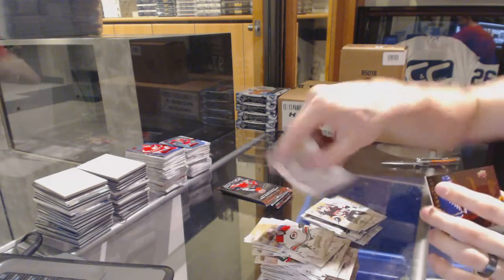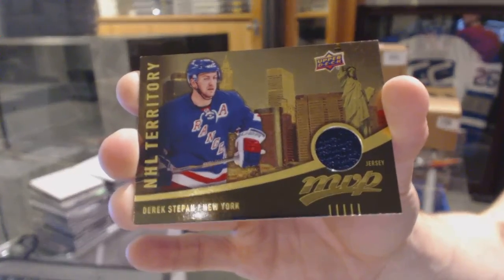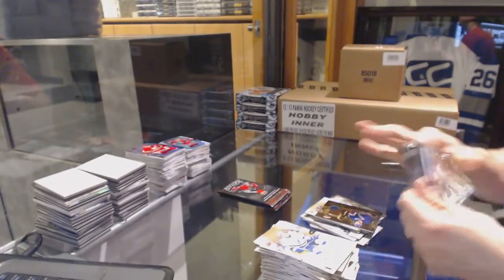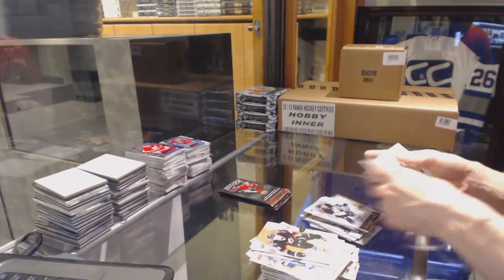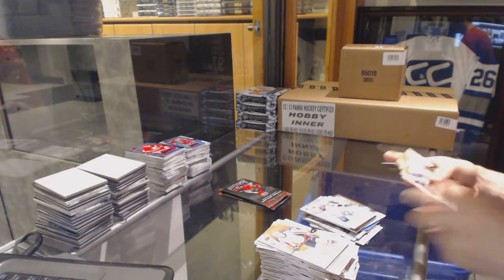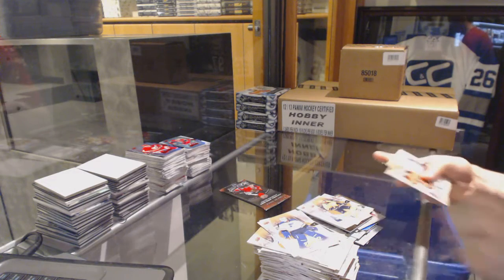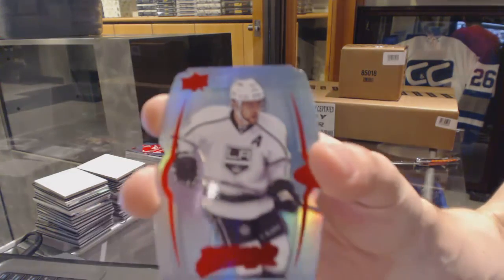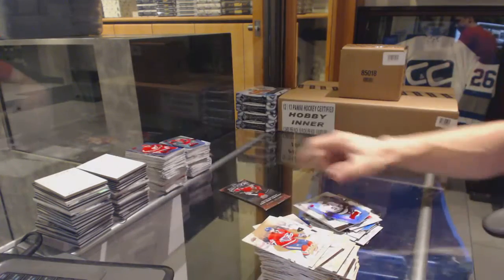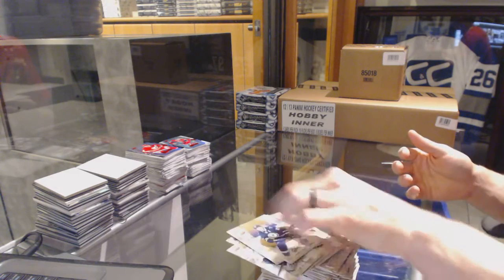Puzzle for the Senators, Mike Hoffman. And an NHL Territory jersey for the New York Rangers, Derek Stephon. Rookie for the Pittsburgh Penguins, Oscar Sundquist. And a silver for the Predators, Philip Forsberg. Puzzle for the Predators, James Neal. Silver for the Kings, Marin Gabrick. And a Level 2 Purple die-cut for the LA Kings, Andrzej Kopitar. And we've got a puzzle for the Avalanche, Miko Rentonin. So there we go, boys and girls.